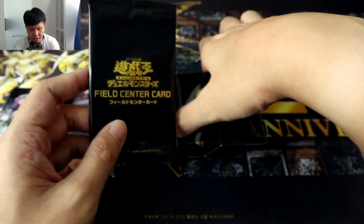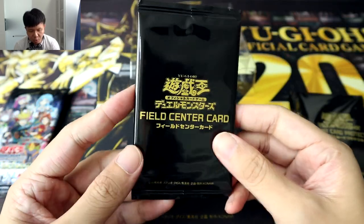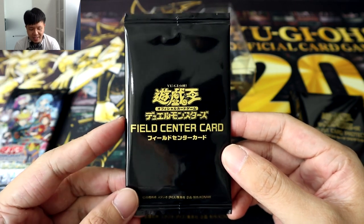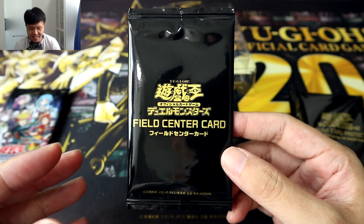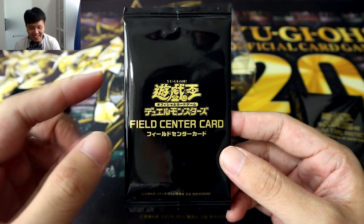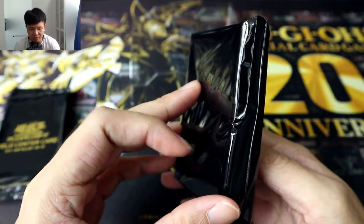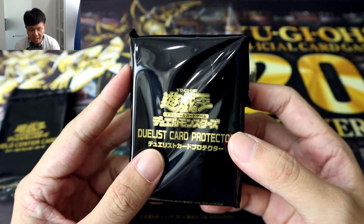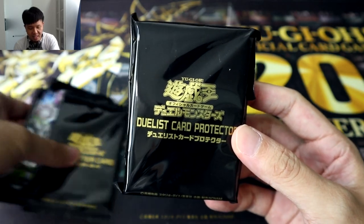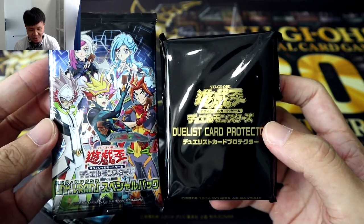And finally we've got some duelists accessories and merch as well, starting with a Field Center card. There are six different designs in total for this one, so hopefully we get some of the cool ones. I think there's one for Revolver that actually features the head of Boralot Dragon in the middle, and I'd really like that one. And finally we've got a pack of sleeves as well — three designs available, and I really want the one that has all of the duelists featured.